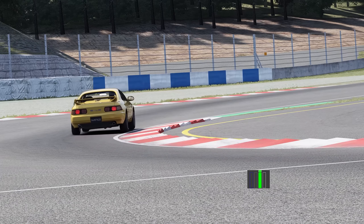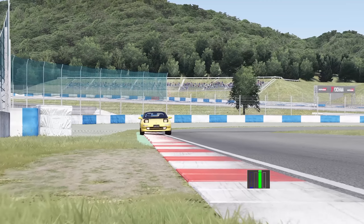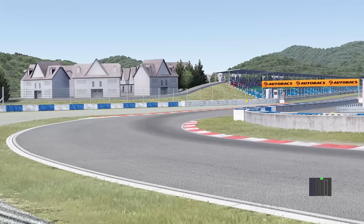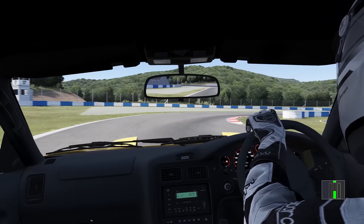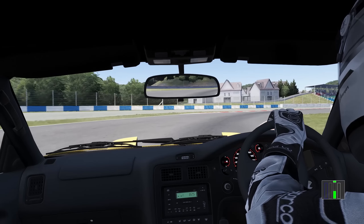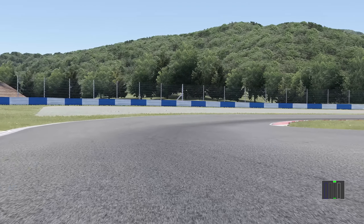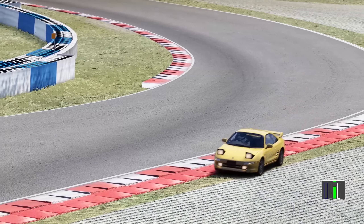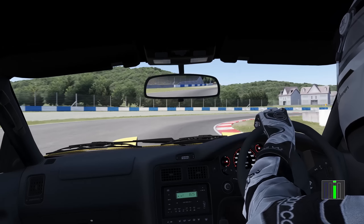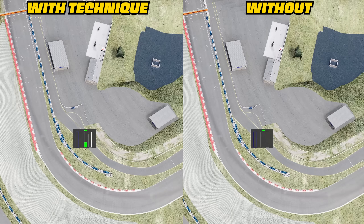Let me show you how it's done. Take this corner, for instance — it's seemingly a corner that requires constant throttle. However, depending on the car, or if we're going particularly fast, the car may indeed start to understeer, making us wash out wide and once again getting beached in that gravel. But with the technique I'm about to show you, we can totally negate the understeer and carry on at almost full momentum.